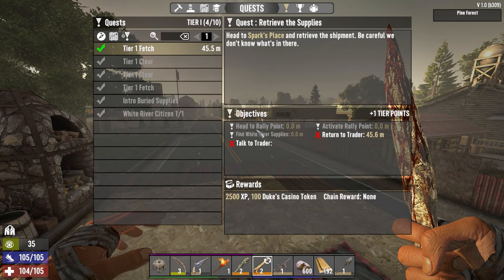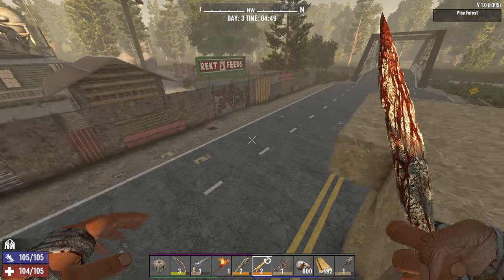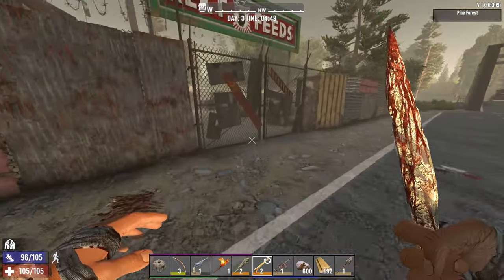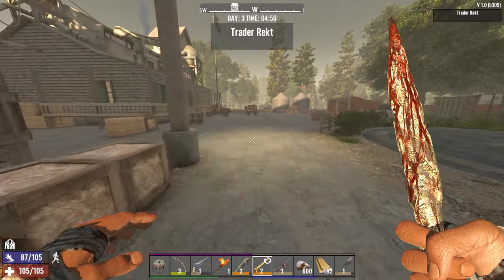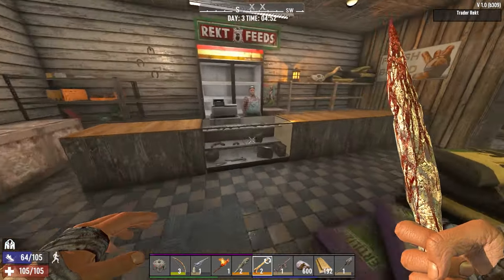We're four of ten to get tier one complete. We're gonna run in — it'll be five of ten then. But we gotta get paid for Spark's place, so let's go do that. See what he's got, then we're gonna come out and try something.